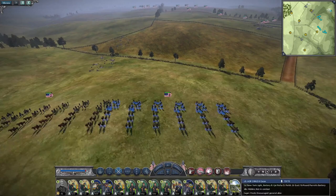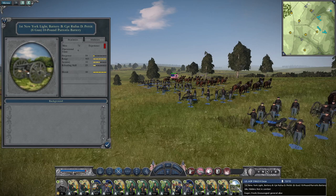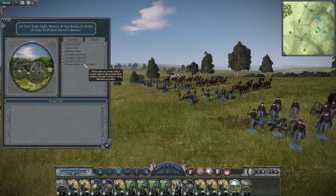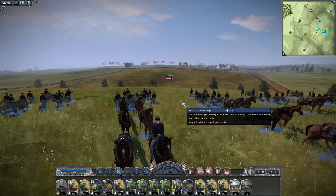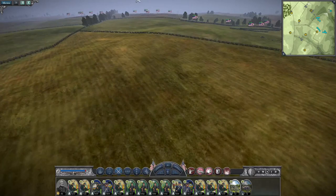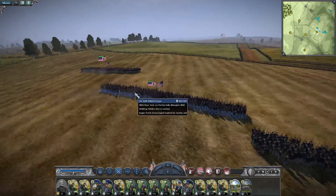Now we're going to look at the two gun batteries attached to this division. First is the 1st New York Light Battery B, Captain Rufus D. Pettit commanding — 10-pound Parrott's Battery. Firepower of 18, range of 925, accuracy of 55, and reloading skill of 25. This is a good spot to launch attacks against the rebels, but as you can see, we're right at the range where our own artillery might start to shoot at our boys — they're right at the apex of the ground before launching their attack, and the entire time you're here you're going to be under fire from Confederates.